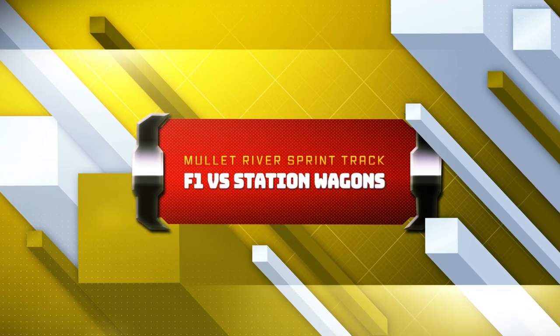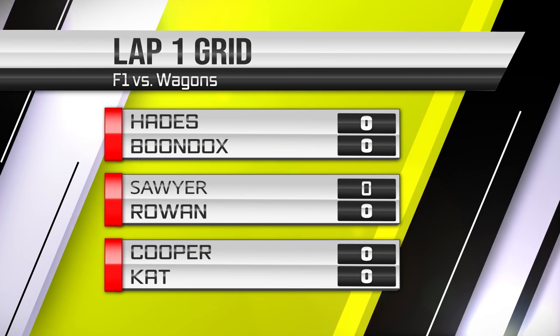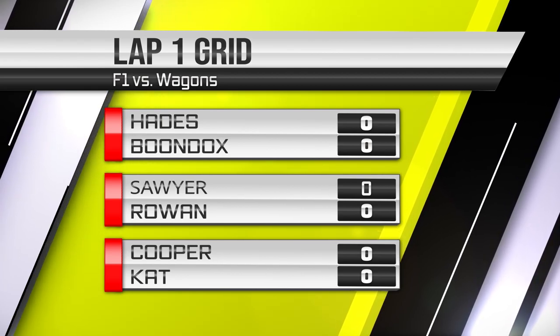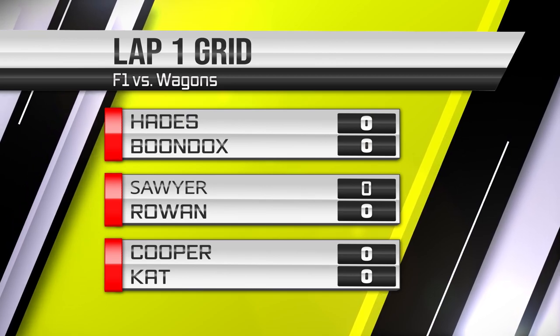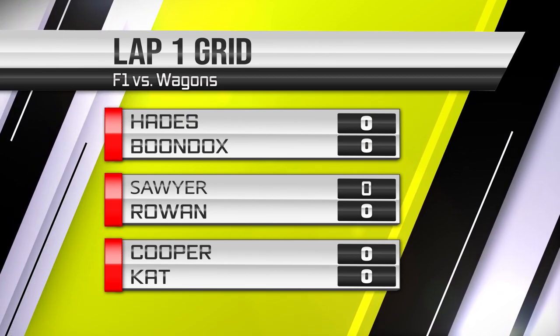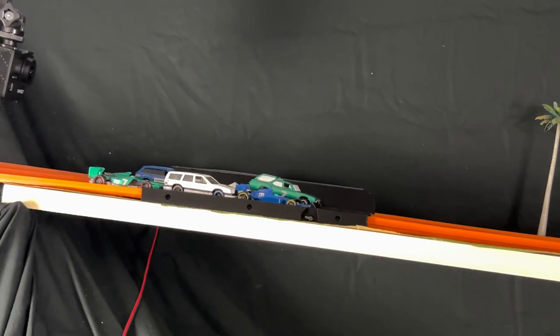Let's check out the lap one grid. Hades and Boondocks will start in the front. Sawyer and Rowan will be in the middle row. Cooper and Cat will be in row three. Hades will have that pole position advantage right off the top.